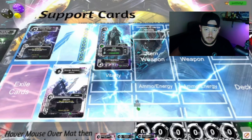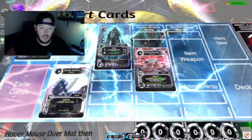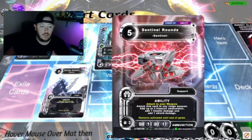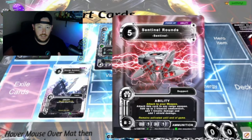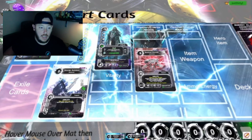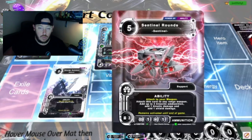We do have another support card that you do not place in the abilities slot, and that's Sentinel Realms. This is for a sentinel hero, so Veil cannot use this — only sentinels can, which at this point would be Raskin and Aurora. This card is a power up for ammunition. You see at the top it says 'power up' and then 'next ability,' and this one just says 'ability.'